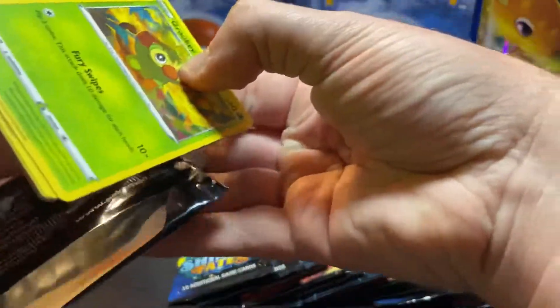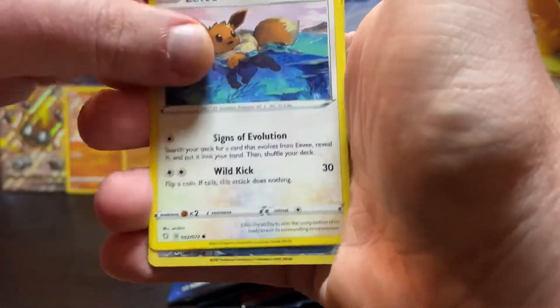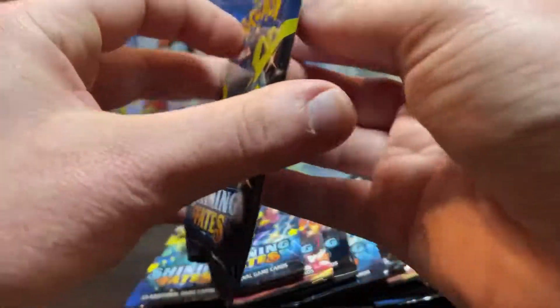Pack seven: Chewtle, Morpeko, Eevee — reverse Rusted Shield and a Luxray. Alright, thirteen packs.